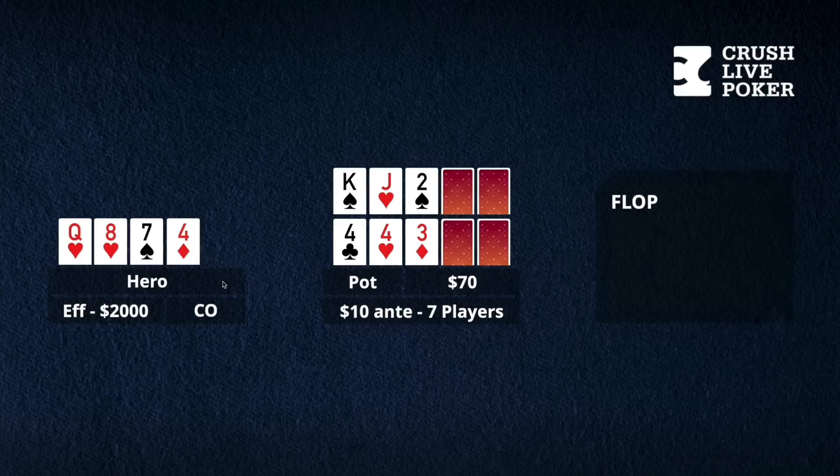It gets checked over to me, and obviously I'm going to put in a bet here. I would like to win the pot right now because I have so little chance of winning high up on top. I definitely wouldn't mind the folds from flush draws. I don't have the best kicker with my 4, and some people who know what's going on might play a 4 cautiously, but I'm definitely going to bet. There's a lot of protection-type betting that should go on in split pot games — similar to Big O — where sometimes you're just betting to take the pot down. I bet 50 into 70 and get a couple of callers. The small blind and MP1 both call.